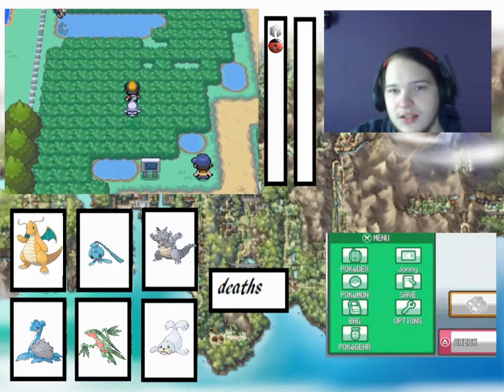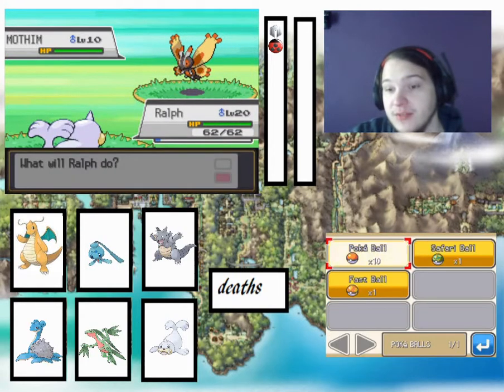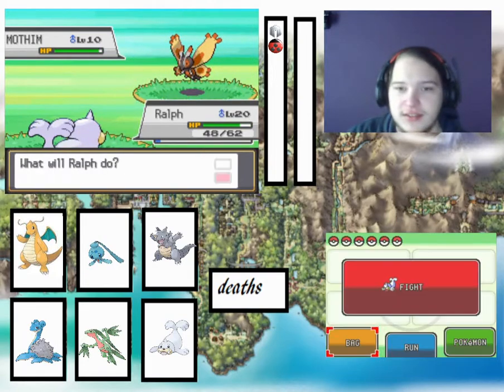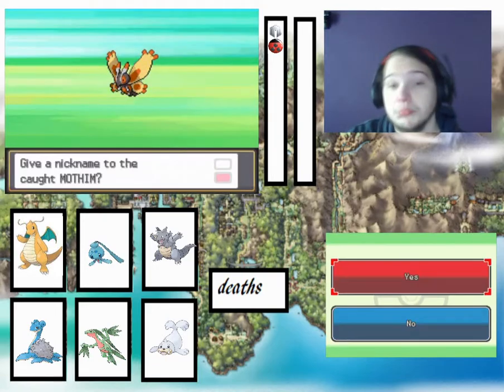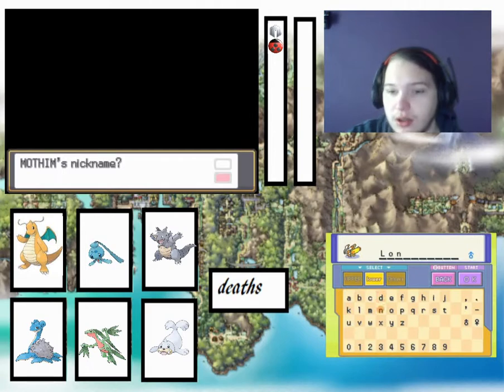Route 34 encounter! A Mothim! We'll try and catch it. Right at the end — Valfro added 14, so we're not going to let ourselves hit that much damage. Oh, got it! Two times... Lob, lonab, lonab.